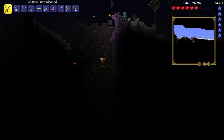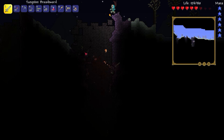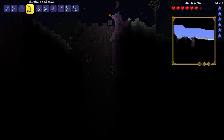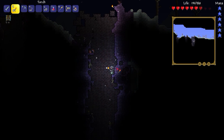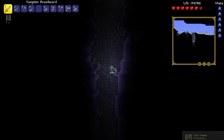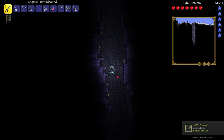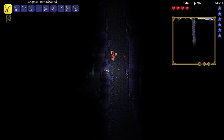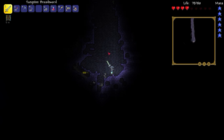I should probably get a glowing potion, because if I accidentally fall here, then issues will be money. I did bring one, because I think ahead and I'm smart and stuff. These spikes don't hurt, I don't think. Oh, is that — no, that's not the boss, but it is a thing that looks like a boss.